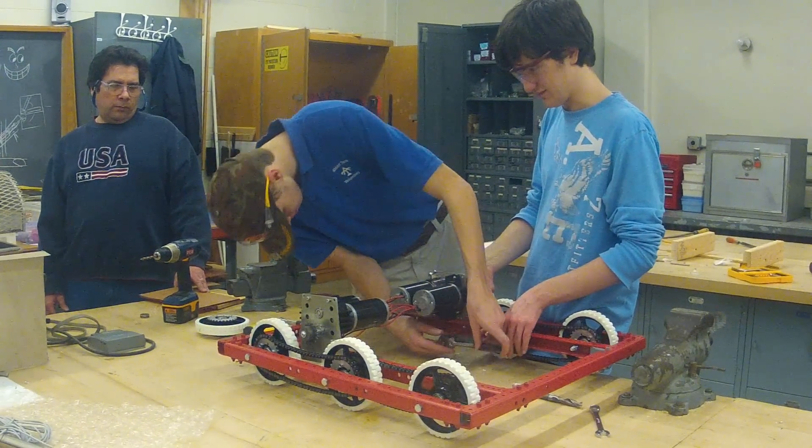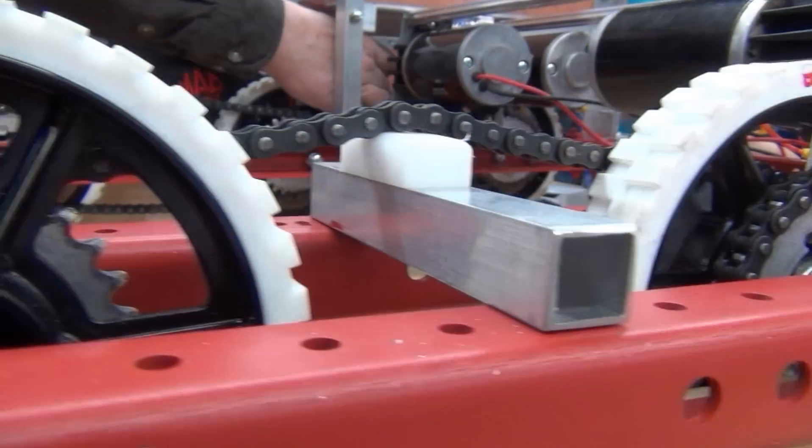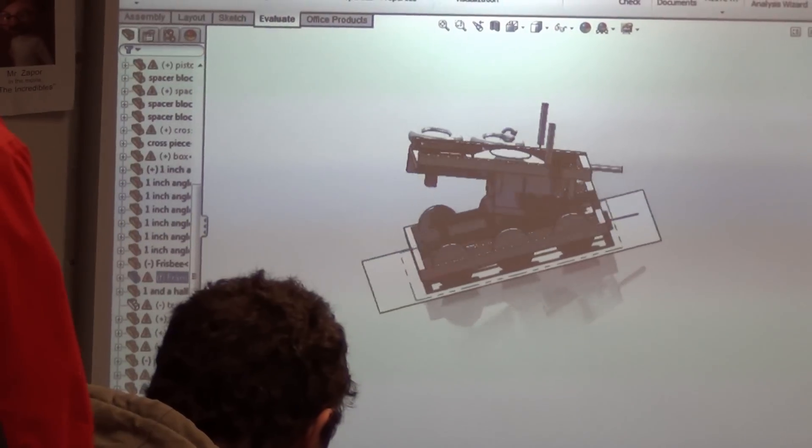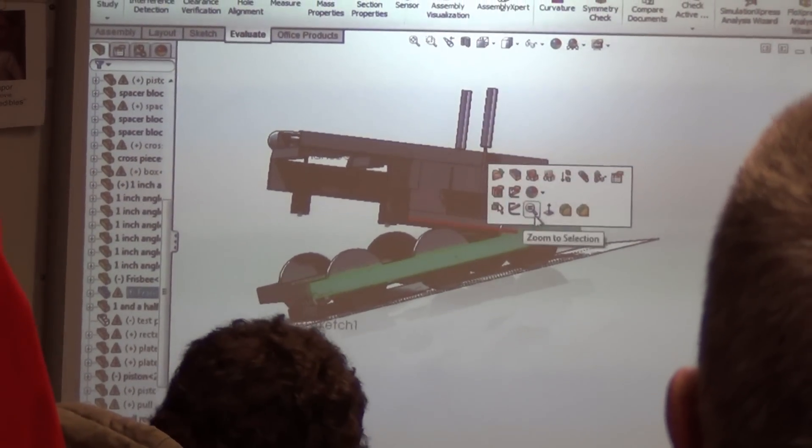Week 4 update here from team 1099. This week we're starting construction — right now it's in full swing and everybody's been working on pieces. Our CAD drawing has been almost completely finalized; we're just making some minor changes for structural integrity.